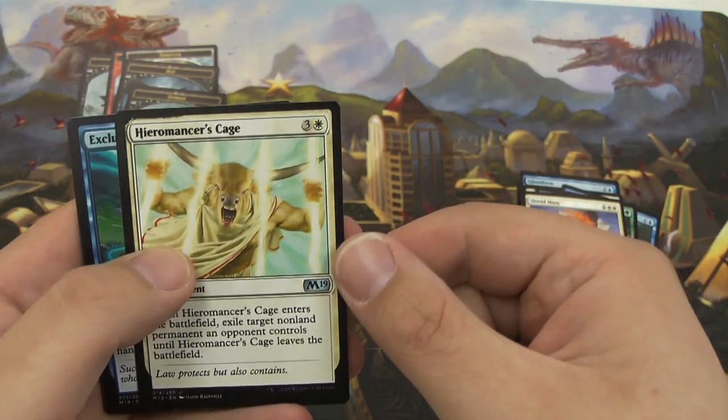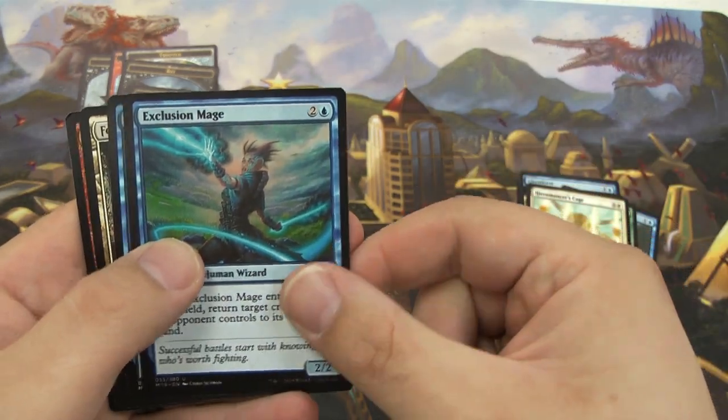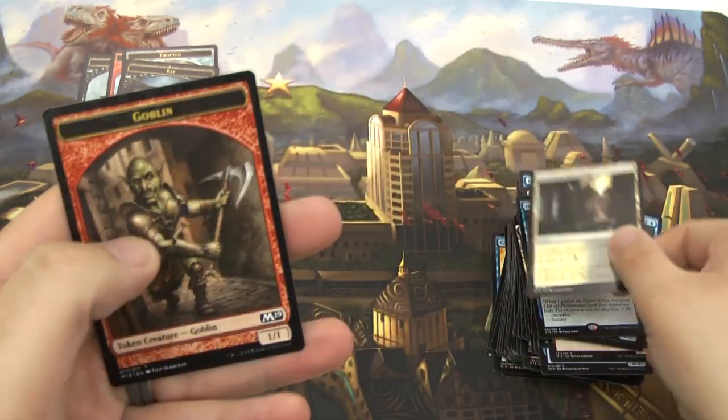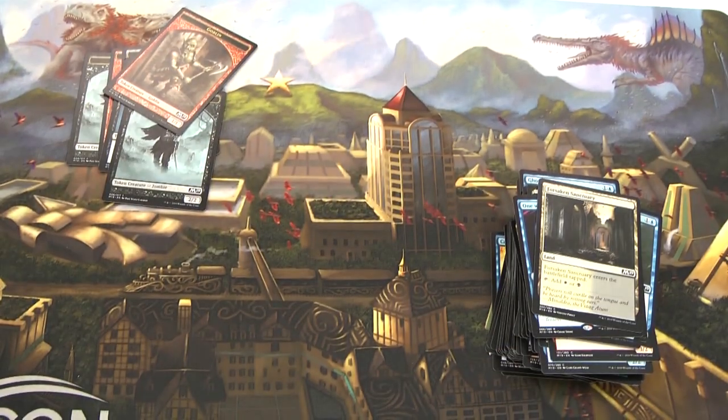Got a Wall of Mist — a 0/5 defender. A Rabid Bite. Got a Shield Mare. A Hieromancer's Cage — looks like a little print error but pretty cool. An Exclusion Mage — able to bounce some creatures. And One with the Machine — draws cards equal to the highest converted mana cost among artifacts you control. Got a Forsaken Sanctuary and a red Goblin token. That's it guys, thanks for watching and until next time!